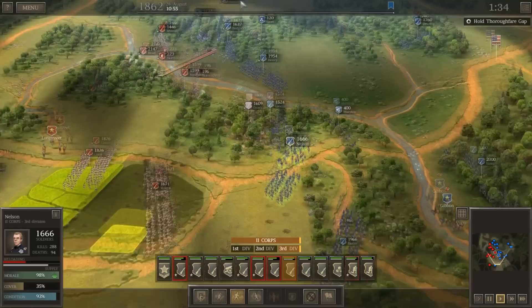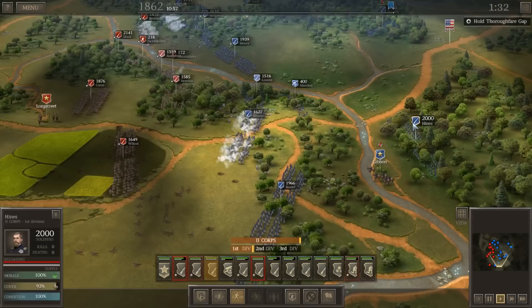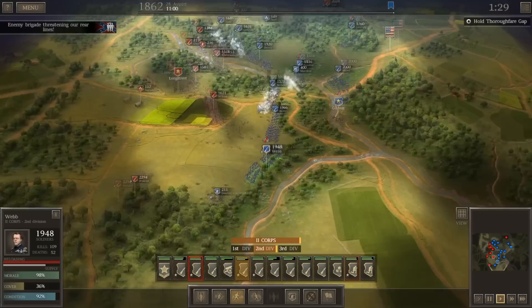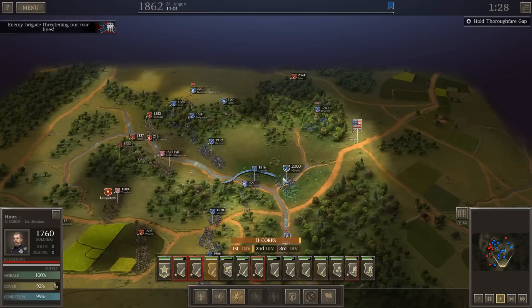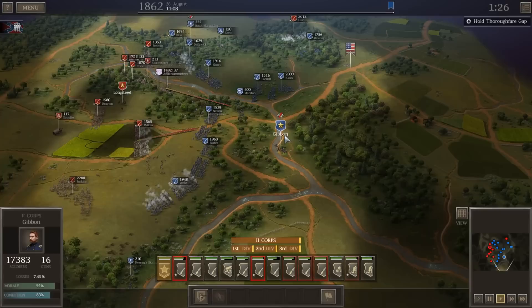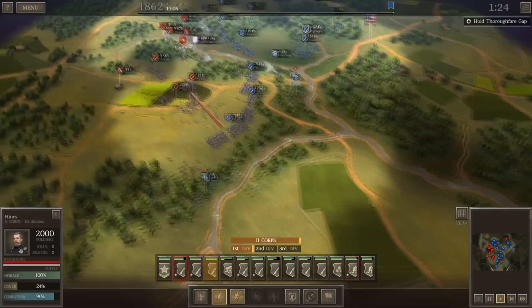Loomis is falling back — moving Heinz up there to help. Overall things seem to be holding well. Getting a little bit aggressive here — moving Baxter and Webb onto Wilson's flank to try and roll up the rebel line. An enemy brigade is coming up to our rear, so we're moving Heinz up and shifting Loomis back. We left one back in reserve, which is ideal, although Law's a little large to deal with just one brigade. Moving overwhelming forces back to deal with the threat.